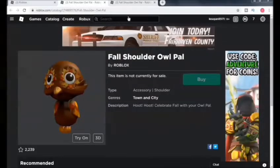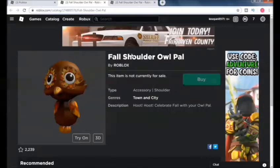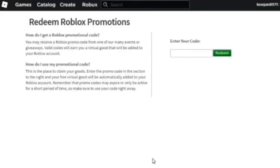If you want to know how it looks on a character, here's my character right here with the item. It actually looks very nice next to my hair — I don't know what it's called, I get confused with the hairs. Beautiful black, beautiful brown, I don't know. It looks very nice, it suits it very nicely. And yeah, this is the full shoulder owl pal.